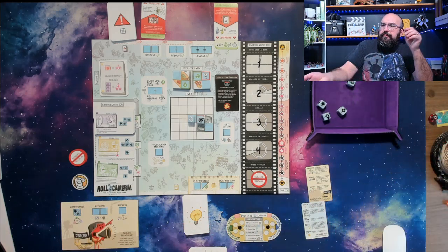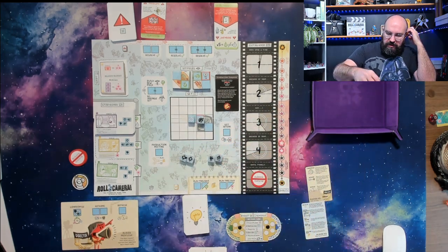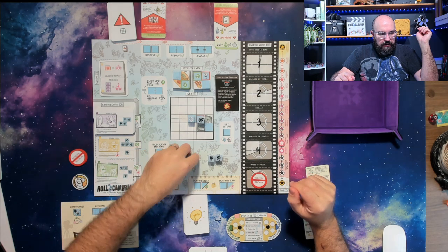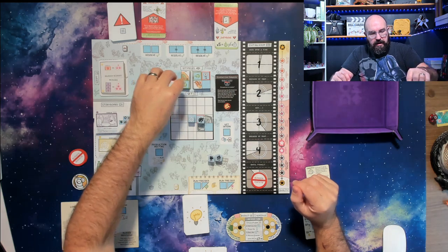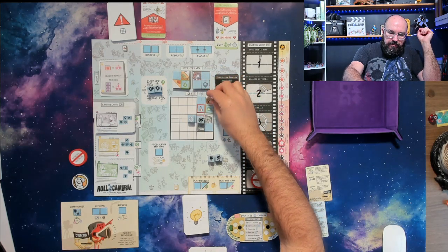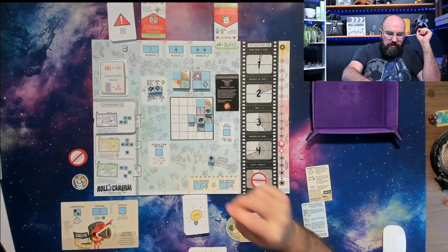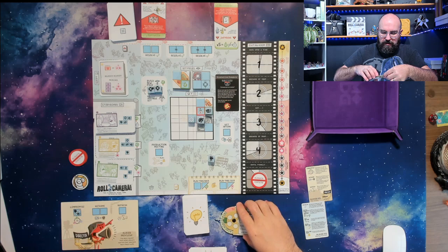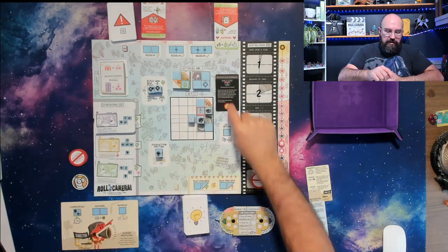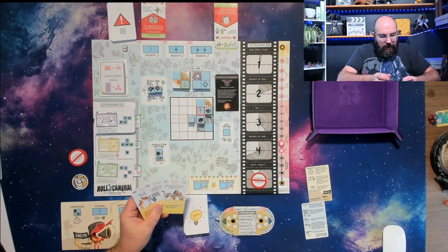We roll again. We did get two equal ones there. I'm not going to worry about this other problem yet. I'm going to put these two lighting here. I know this would give me an additional problem, but I'll put it here. I need one more lighting right here, but that gives me a dollar right away. Then let's go ahead and play a production meeting — but remember, because of our production company, we have to do it randomly.